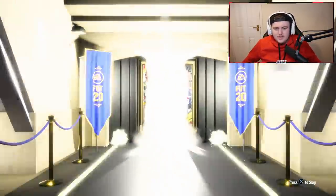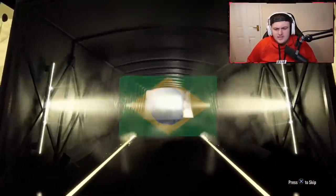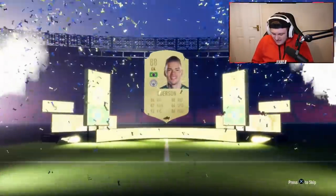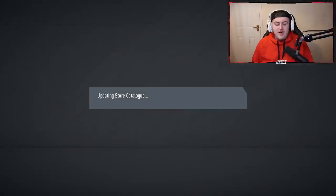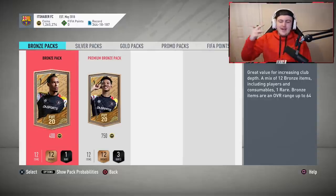Last one of the 30 - unfortunately no blues out of 30 which is disappointing. We've got a walkout in the last one and it's Brazilian - probably Fernandinho? No, it's the other Brazilian goalkeeper - Ederson! Why couldn't that have been an Alisson? I would have loved an Alisson just so I could title this video 'Team of the Year in a Pack.' An 88 rated is fine - not complaining. That's another 30 down with no blues but some walkouts. If you enjoyed this video please smash the like and subscribe. We got a prime icon - that's all I can say. Thank you for watching.